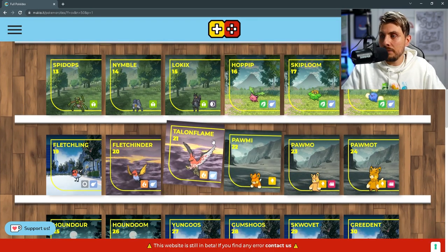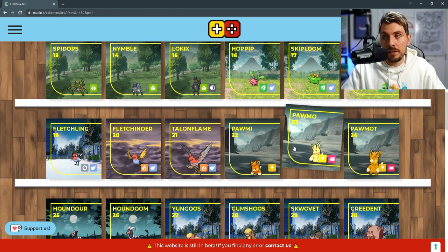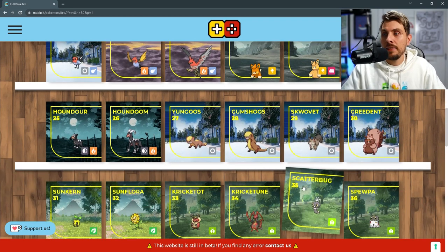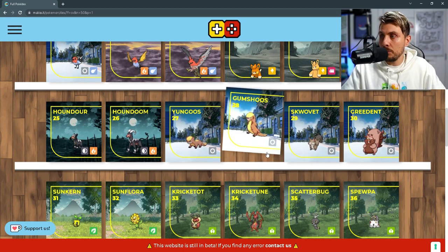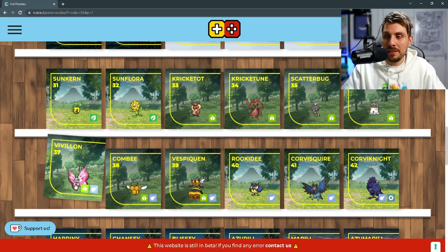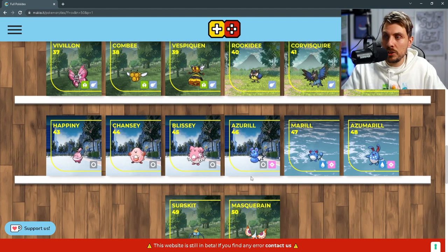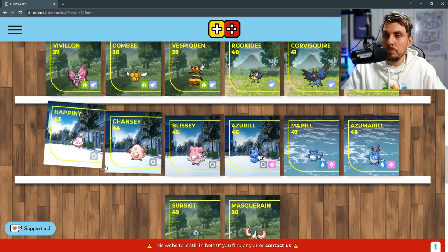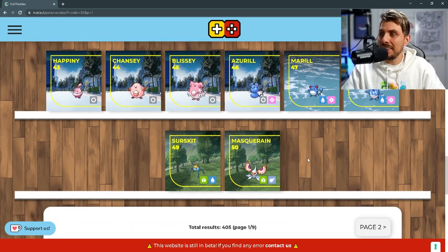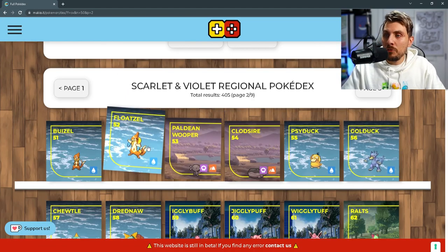Then we've got the Jumpluff line, Talonflame line, and also the evolutions for Porygon — a second stage of Porygon2 and then a full stage evolution of Porygon-Z, which is going to be electric and fighting. Then we've got the Houndoom line, the Gumshoos line, Greedent, Sunflora, Crobat, and then Vivillon as well making a return. We've got the Vespiquen line, the Corviknight line from Sword and Shield, and the Blissey line — which is great for all those experience points. We've got the Azumarill line, which I'm very happy about, and then the Masquerain line as well, which is a nice bug and flying type. We've got the Floatzel line.